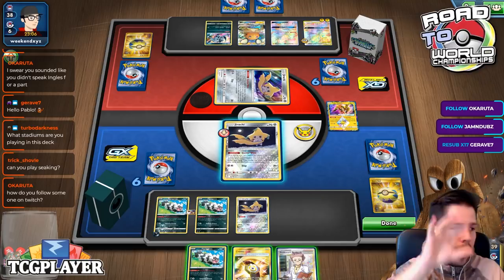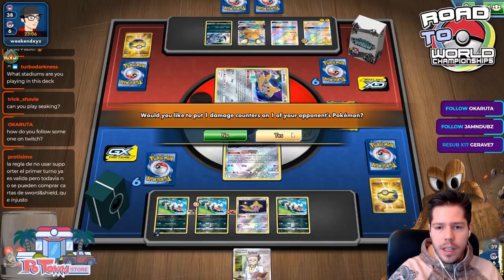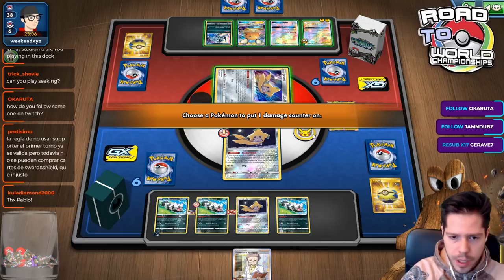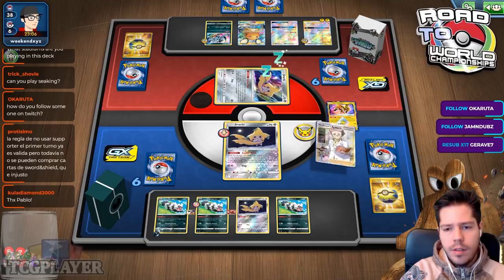This one damage counter could be pretty impactful — there's a chance I KO Jirachi sometime soon. I feel like it should go on the Absol. Let's go ahead and Professor's Research — a clean Professor's Research, which is awesome.